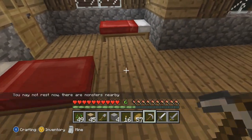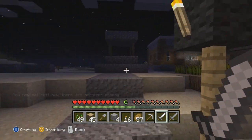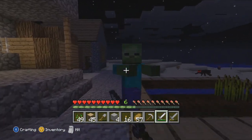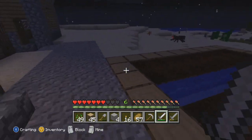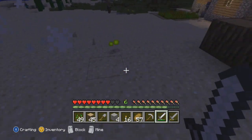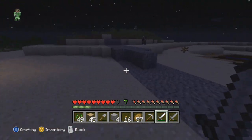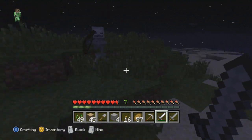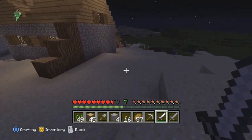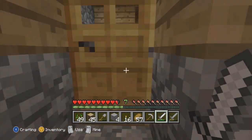Are you serious — there are monsters nearby? Oh there's a zombie over there — I'll go kill it, that's probably why it wouldn't let me sleep. Die zombie! Let me get that experience. And there's a skeleton over here — let's run over and kill him real quick so we can sleep and finish this episode. We're actually coming up on 15 minutes and I like to keep my episodes around 15 minutes so they don't get too long. Let me just make sure there aren't any other monsters close to the house — looks like we're all good.